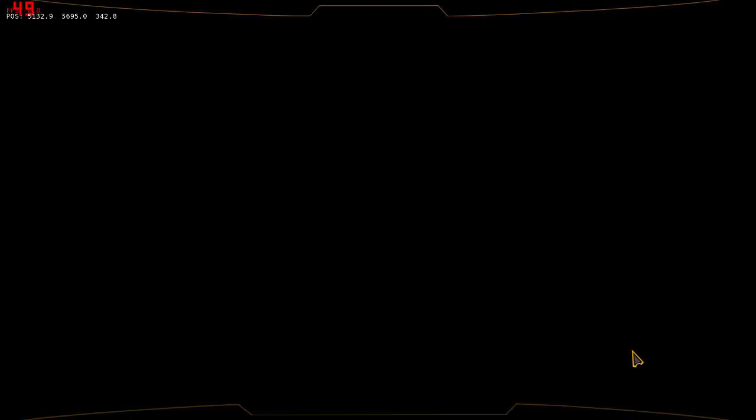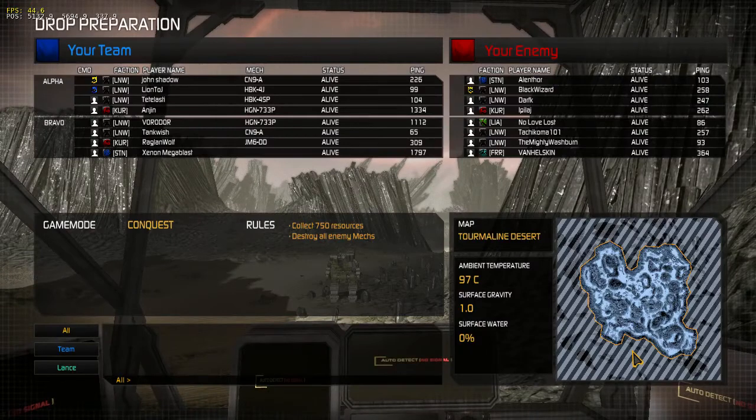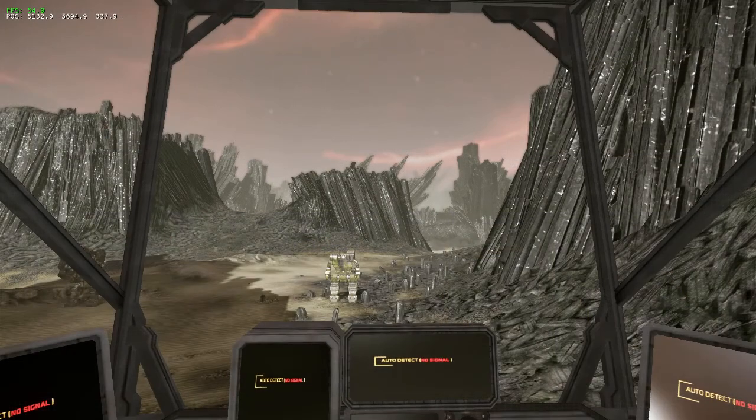This time we're on Conquest. So last time we did the Assault — that one was kind of fun because we just all met in the middle and duked it out. But this is a little bit of a different strategy on this map, and it's so big. That's why I'm kind of glad we're in a little bit faster mechs, at least for this round.